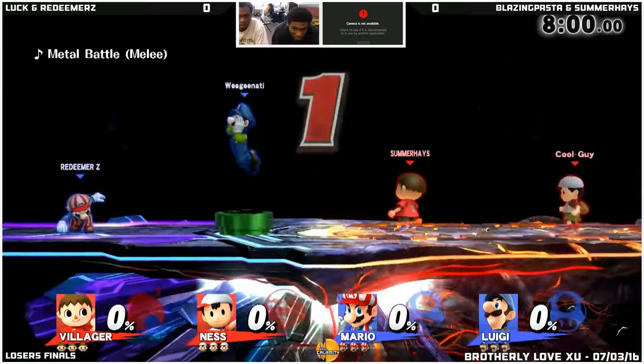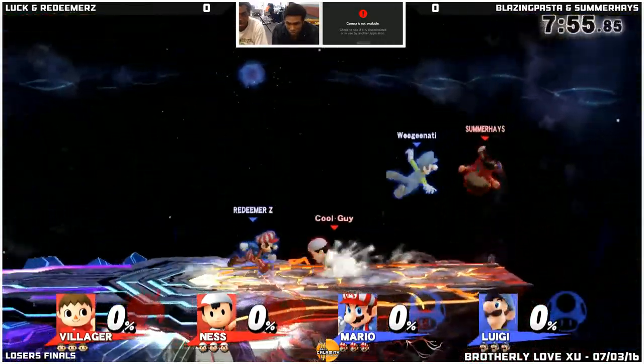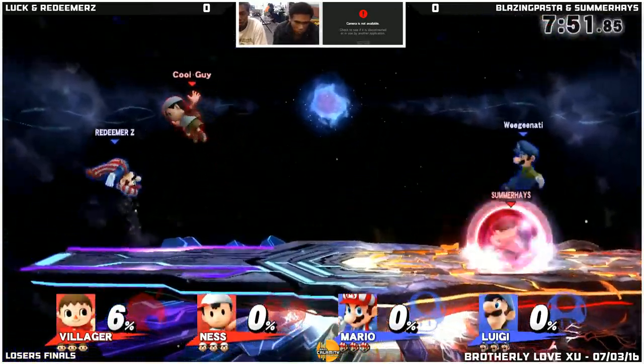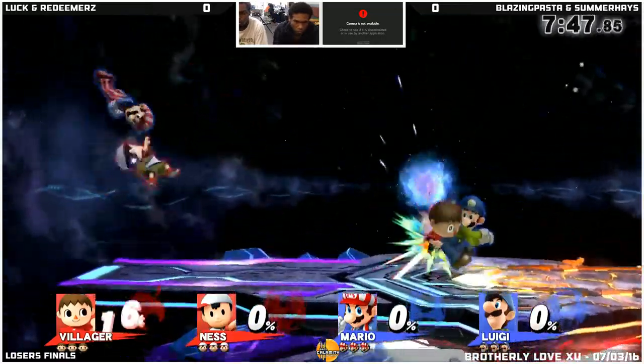In terms of Villager and Ness, like I said, they're going to use the projectile game at most, probably. But this team will probably be able to counter that as well, because they have fireballs. The double fireball, especially just the regular tracking one from Luigi, should mix up things a lot too.